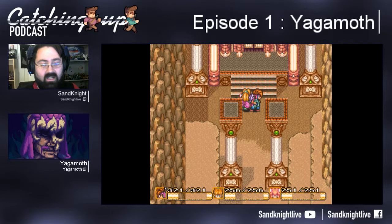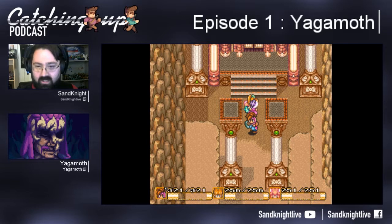Hi guys and welcome back. This is the second part of the Catching Up Podcast, and we're doing a little trick now. Yagamoth is going to teach me a little trick in the Fire Palace, which is called the Barrel Super Slide.